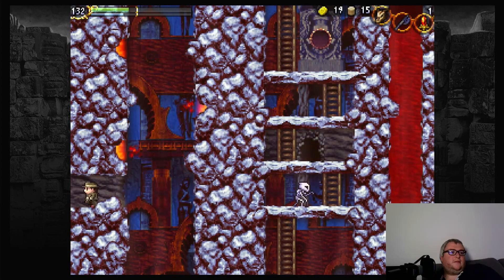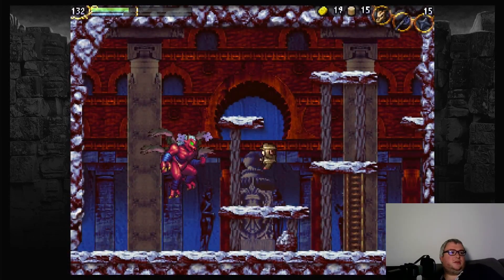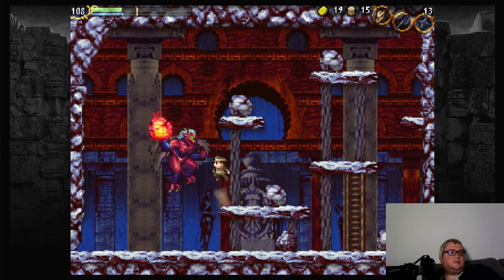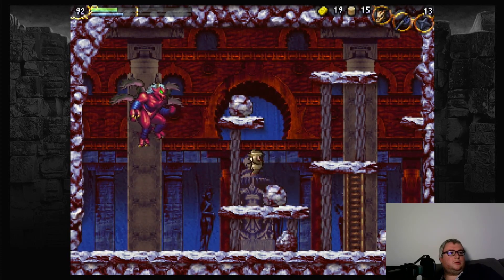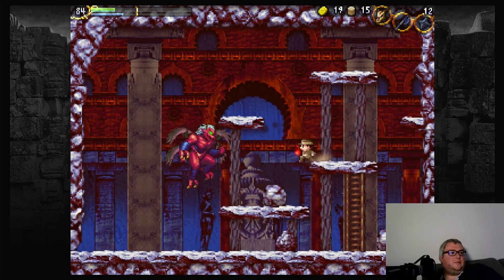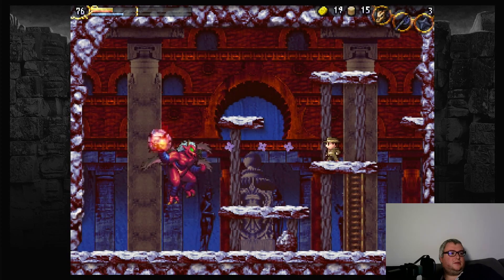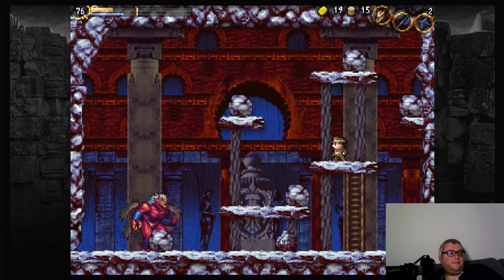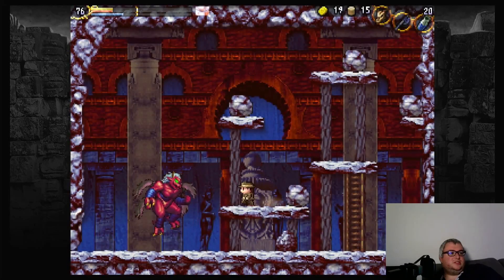This is a mini-boss — a rather difficult one I find sometimes. Usually you can get him by just staying over here and throwing shurikens in his face, and dodging the fireball he throws at you. It's manageable from a distance. I'm going to show you just a strategy for easy wins.